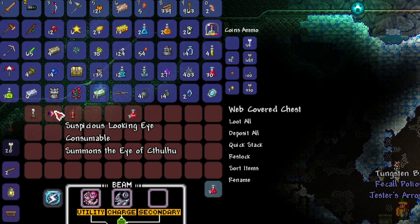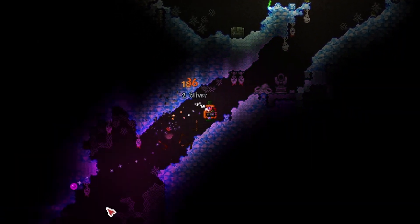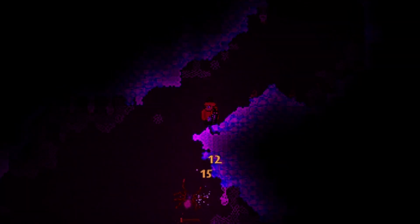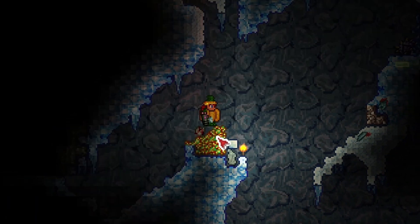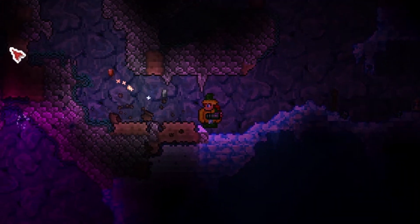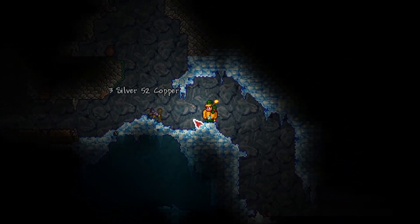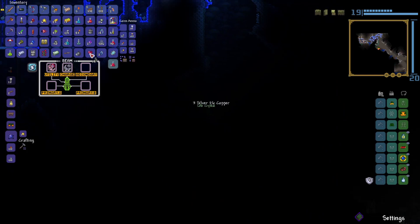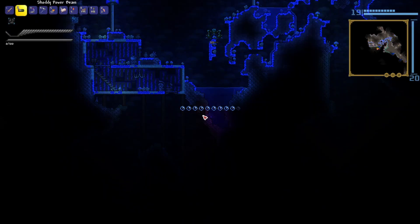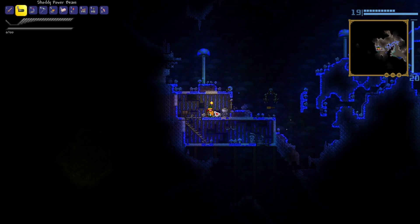Loot including a suspicious looking eye. There are some viola plants — legend has it there's an NPC trapped in one of these, and if I save them I might get a special reward. Look, some more chozite! There's a big cavern this way. I totally passed this missile by in the dark — grab that! A heart crystal too. I'm going to dig myself a hole instead of fighting that enemy directly, just to get the loot safely.